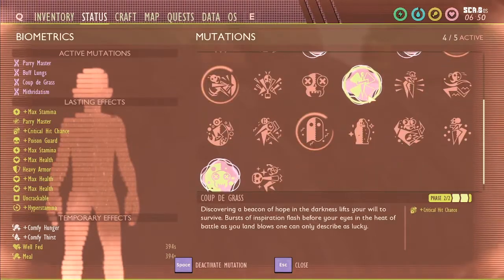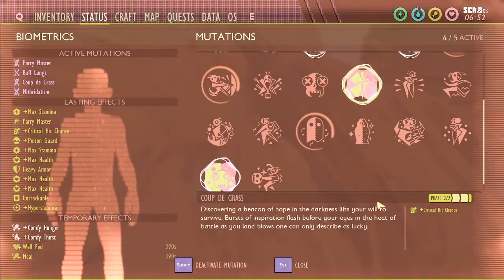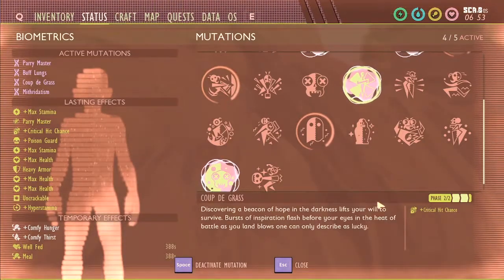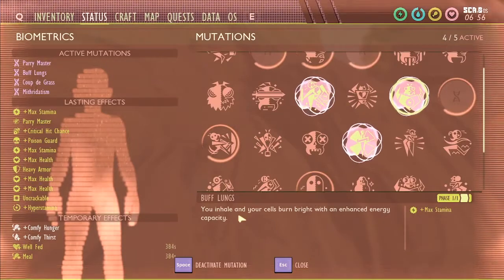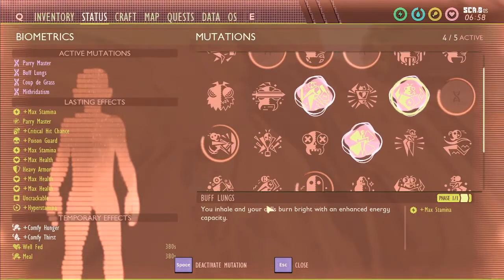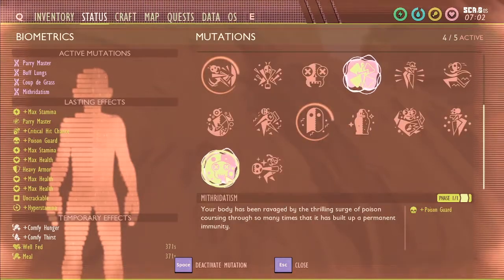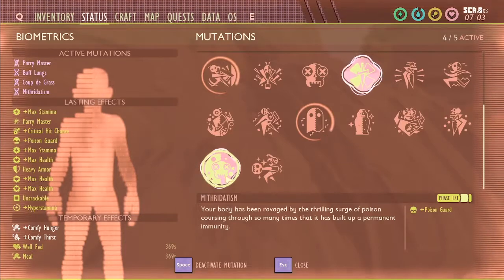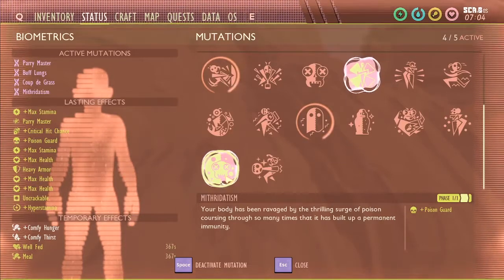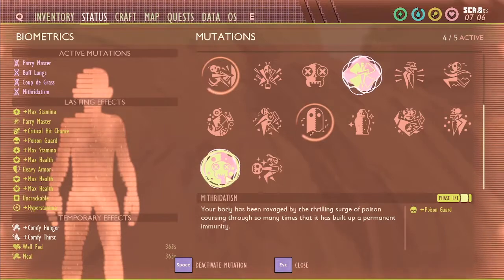Next you have Coupe de Grasse, which is a late game mutation — helpful but not essential. Then you have buff lungs, which helps you get that fourth hit with the antlion sword. And then lastly, and most importantly, is Mithridatism, which gives you complete immunity to poison and is by far the best mutation for fighting wolf spiders, since that's where most of their damage comes from.